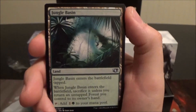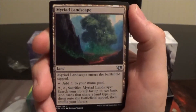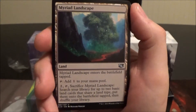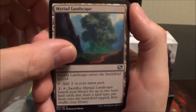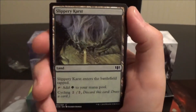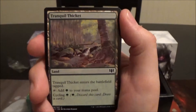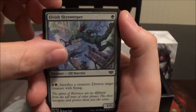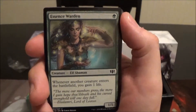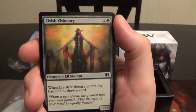Jungle Basin is similar to Ravnica bounce lands, tapping for colorless and green. Myriad Landscape comes into play tapped, taps for colorless, or you can pay two, tap, and sacrifice it to search your library for up to two basic lands that share a land type and put them onto the battlefield tapped. Slippery Karst is a cycling land, Terramorphic Expanse, Tranquil Thicket is another cycling land. Then we have Elvish Mystic, Elvish Skysweeper, Essence Warden — a green Soul Warden — Llanowar Elves, and Elvish Visionary.